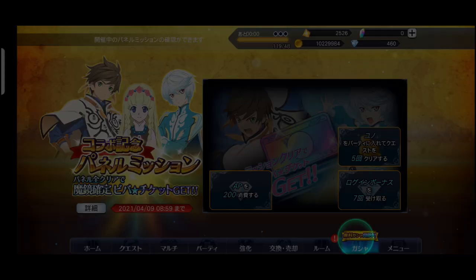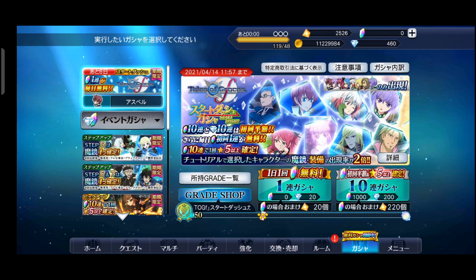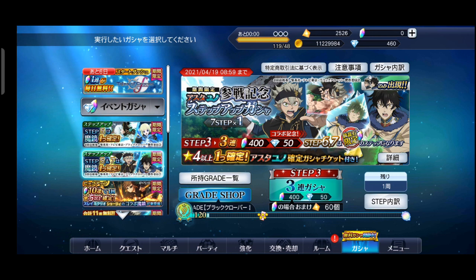Kita gacha aja dulu karena saya ada 460 frame. Kita lihat dulu karakter yang mau kita gacha atau skill-nya. Kalau kita dapat karakternya, kita dapat skill-nya juga teman-teman. Di sini ada Tales of Grace. Saya sudah dapatkan karakter Asta dan special skill ulti-nya ada di sini.